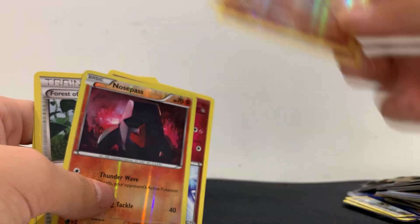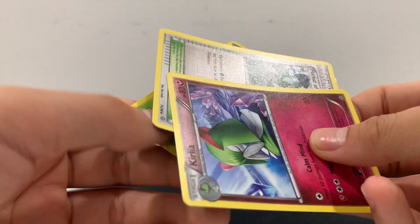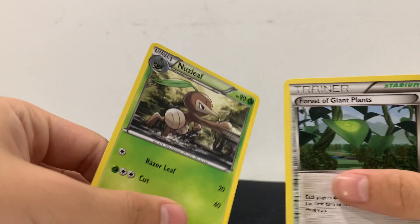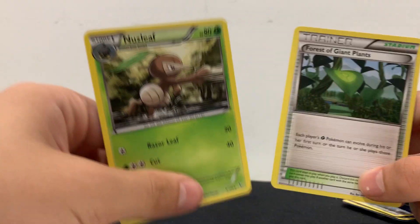Nosepass. We have Kirlia. And we have Forest of Giant Plants, then we have a Nuzleaf — it's pretty good.